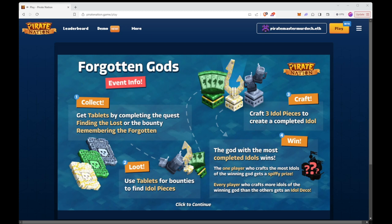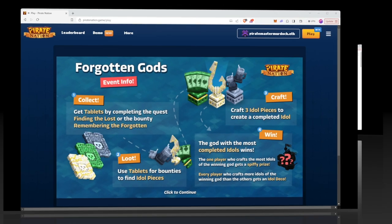The one player who crafts the most idols of the winning god gets a spiffy prize. Every player who crafts more idols of the winning god than the others gets an idol decoration. It looks like we're going to be competing with each other on picking which idol piece we want to create.